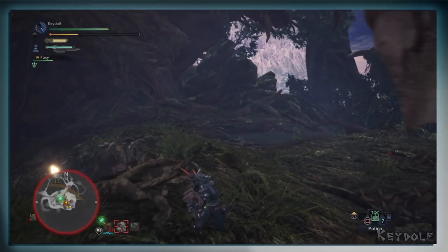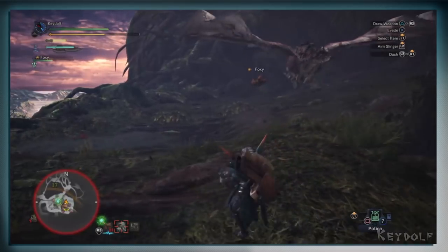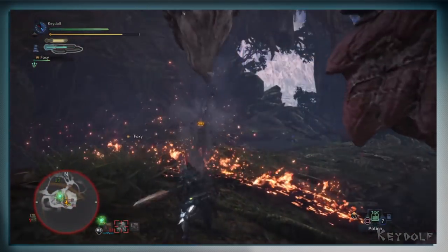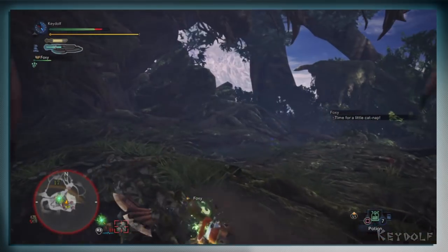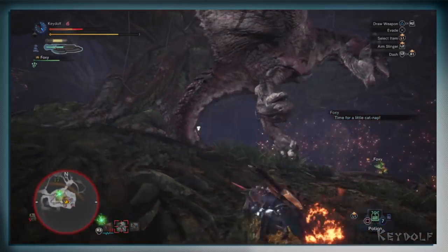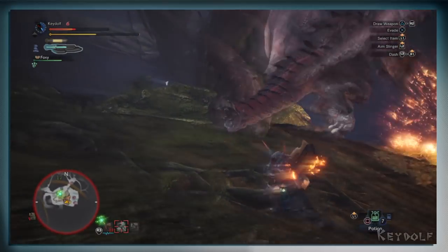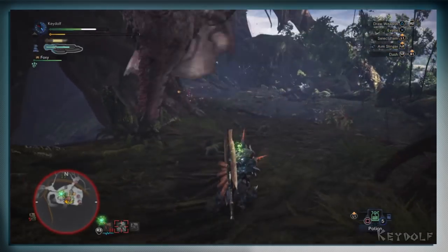Now the problem with Rathalos are its swoops. It will very suddenly dive towards you and if you are caught by its talons, you'll be poisoned. You'll want to use an Antidote as soon as you can, so hopefully your Palico and the Tailrider will distract it long enough. Now whenever Rathalos lands, this is where I recommend you attack. Watch the head — if he looks at you, he is about to turn around with a tail swipe, so just quickly roll away. The most frustrating attack, however, is still the swoop, so watch out for that.